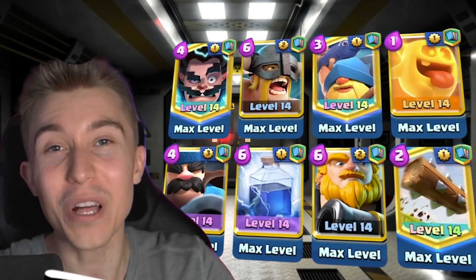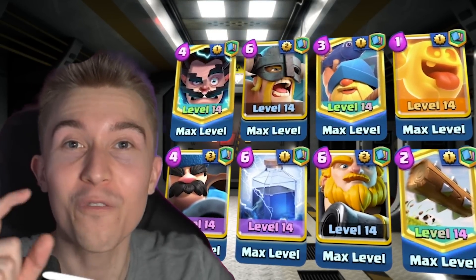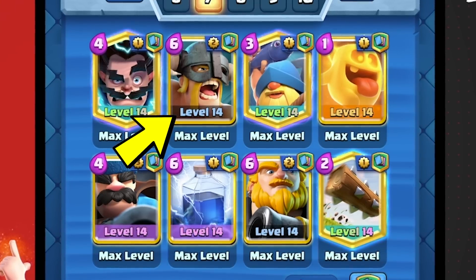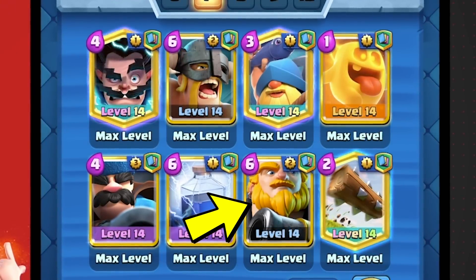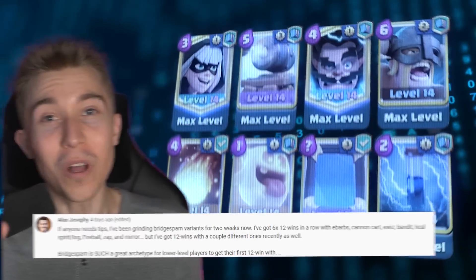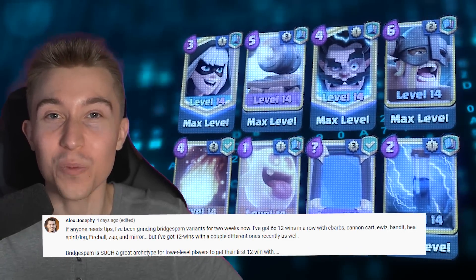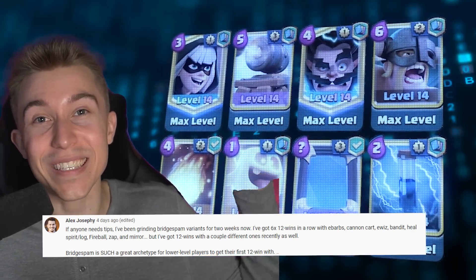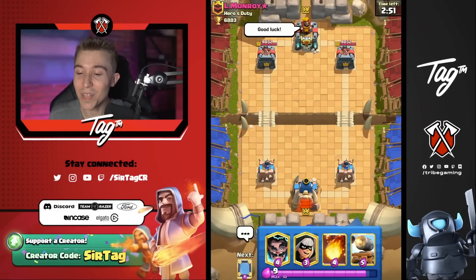Instead, I'd encourage you to play the Royal Giant deck used by professional player Sandbox at over 7,800 trophies. It has Elite Barbarians, Electro Wizard, and Royal Giant from your previous deck, plus Lightning to break through buildings and get that Royal Giant onto towers reliably. Alex won six 12-win runs in a row with this Bridge Spam deck and even gave me the copy deck link. Let's see if we can assert dominance — it's time to bring back the Bridge Spam.